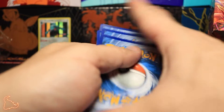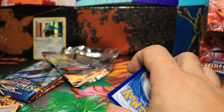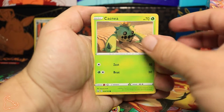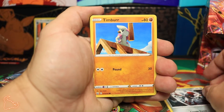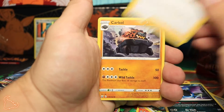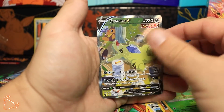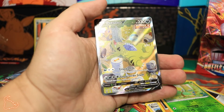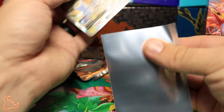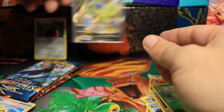I think I did the pack trick right — that should be the energy, yep. We did see a white coat card. It's been a while since I've done this. We got a Cacnea, Ponyta, Timbur, Galarian Farfetch'd, Crobat, Bruno, Corphish, reverse Bellsprout — and there we go, the Tyranitar V! That's the alternate special art card. That is really beautiful, that's a really pretty card. We got a good one here!